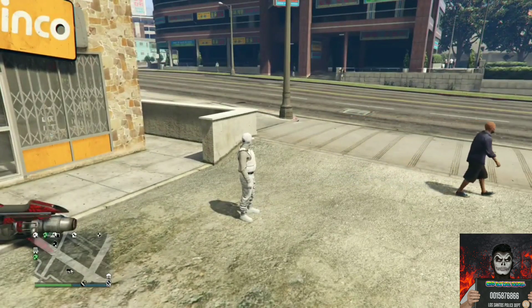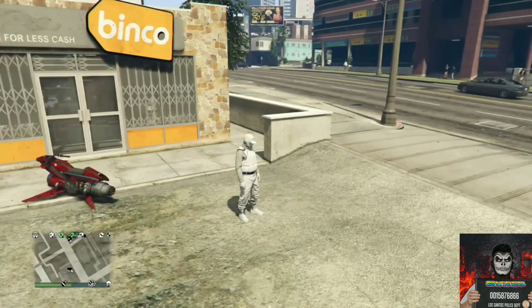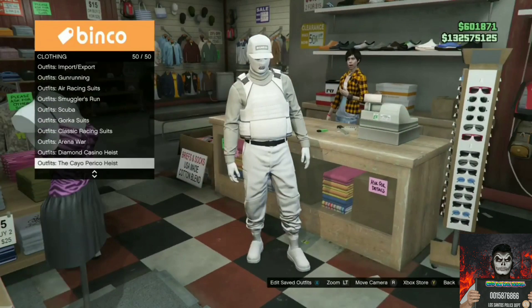For the third clothing glitch, I will be showing you a simple way to put any designer t-shirt logo on a leather black jacket. Make your way over to the nearest clothing store and go to the front counter.